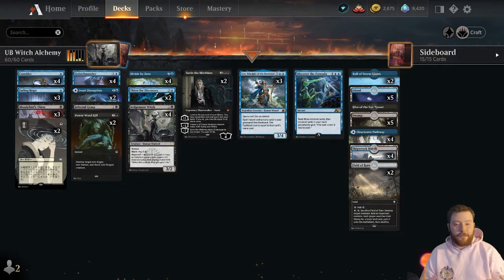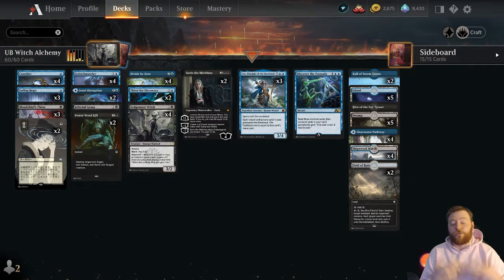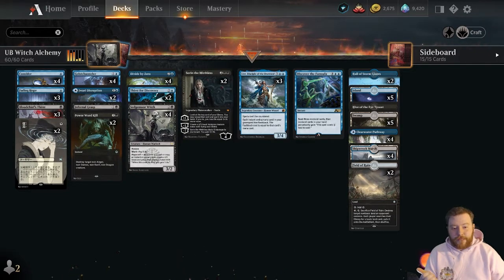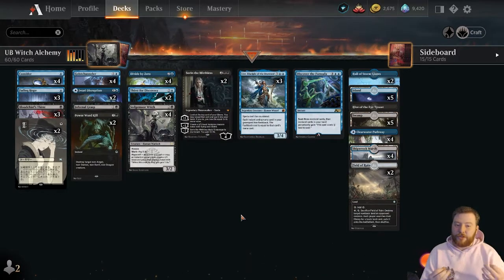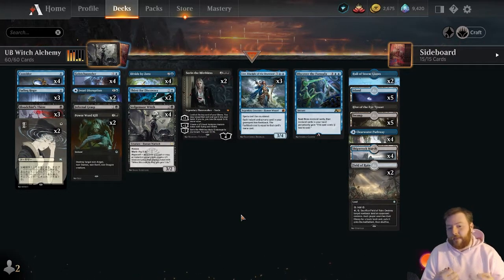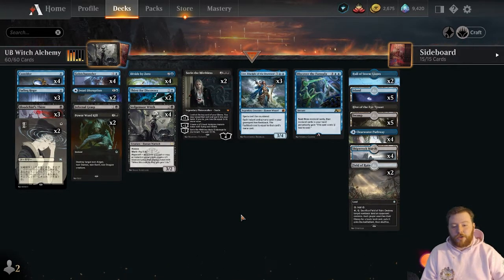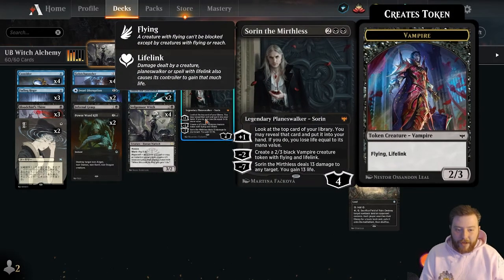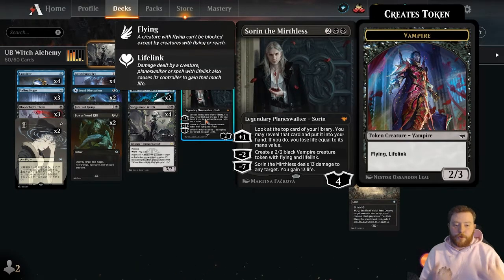The central idea behind this deck is that Sedgmore Witch is really strong and so is Leer. We're going to try to play a bunch of cards that complement those cards. We only have three Leers despite playing a deck that complements her, and four Sedgmore Witch. Three Leers is more of a concession to the legendary rule than anything. It's pretty easy to find her thanks to a couple of the cards we're about to go over. Ultimately the only ways to win are those plus, every now and again, Sorin the Mirthless.